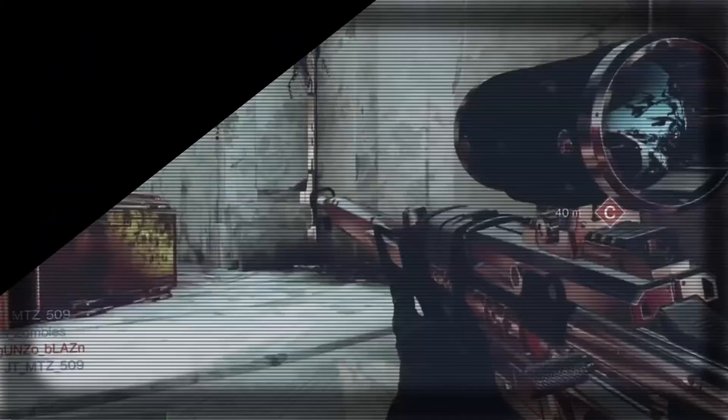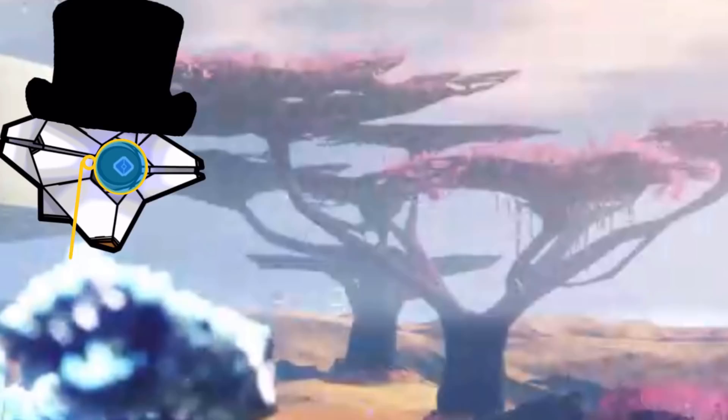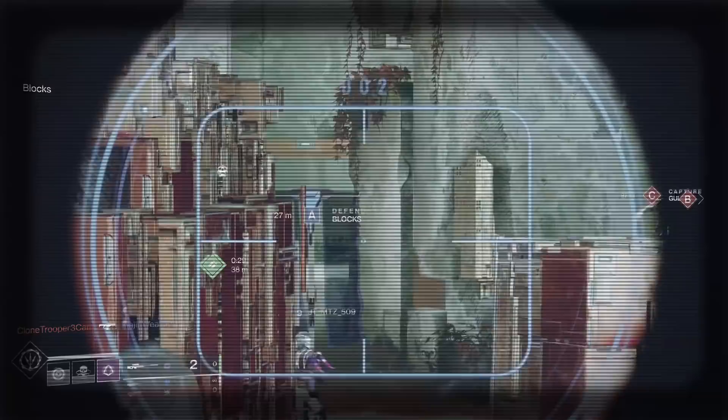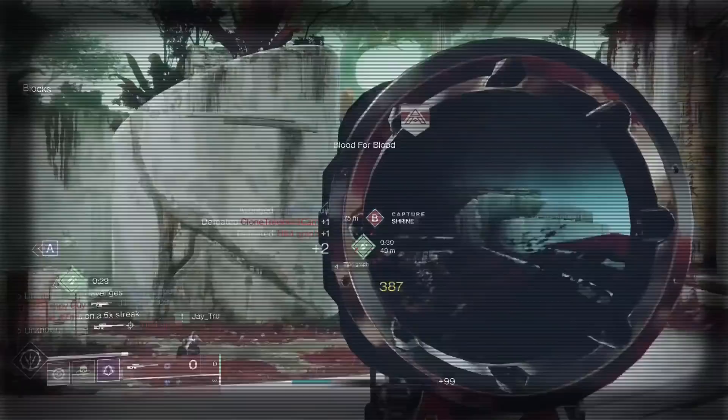You thought we wouldn't notice how you used strategy and tactics to beat us in Crucible? You thought you were clever making call-outs that communicated information effectively to your teammates so that they could make the right move? Well, we reverse-engineered your so-called tactics from observing you and the rest of the PvP population. What do you have to say to that, Shadow?